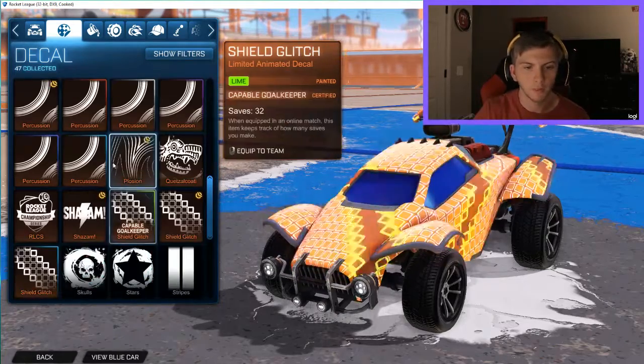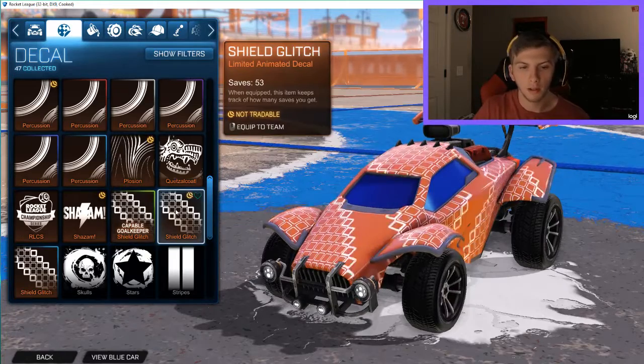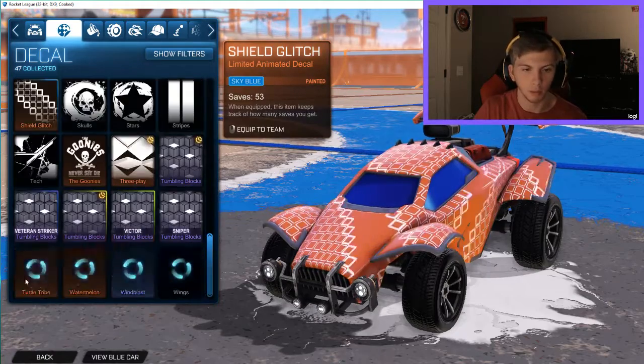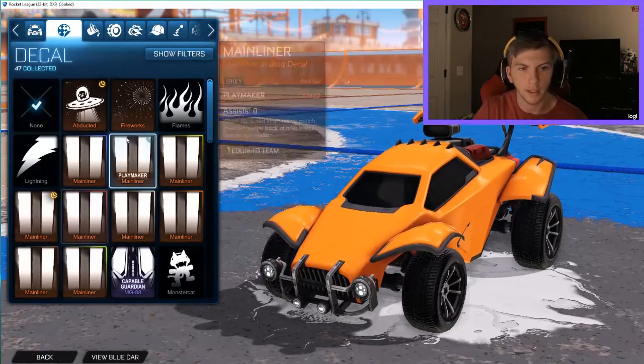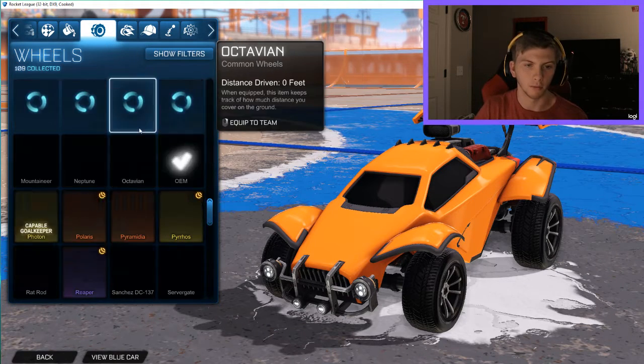Now we have one of the coolest decals in this pass — the Shield Glitch. I don't have a lot of these; just the lime, the regular one, and sky blue. That's it for decals. Now we're going to start on the items you're most likely looking forward to.